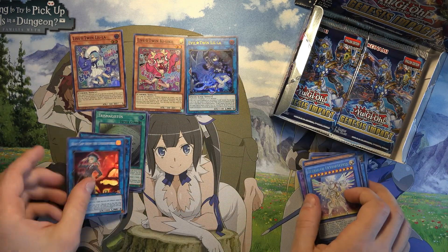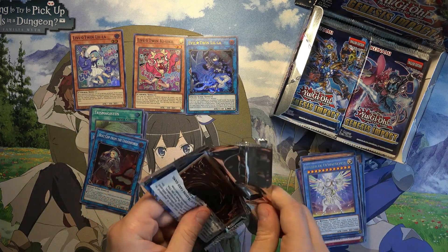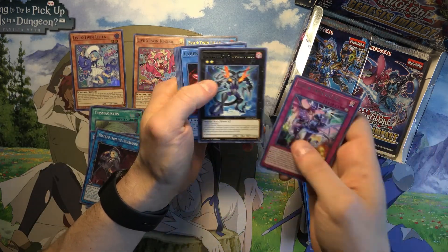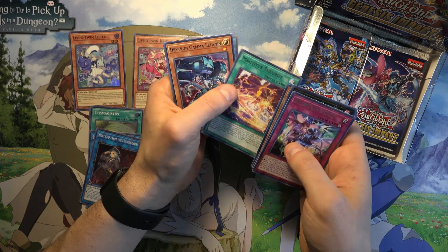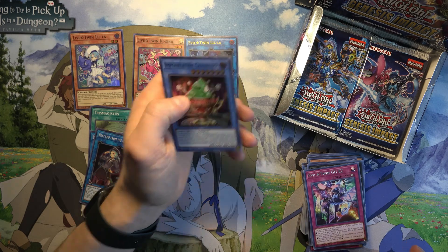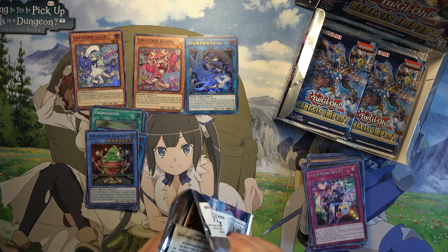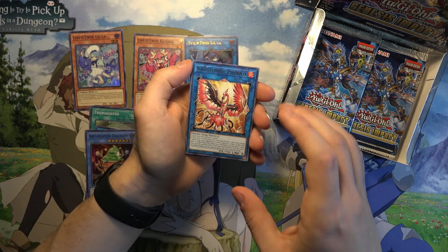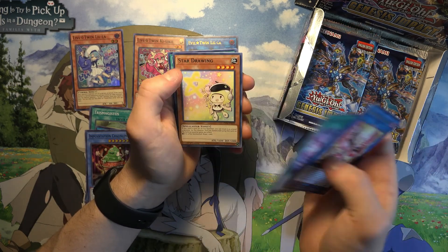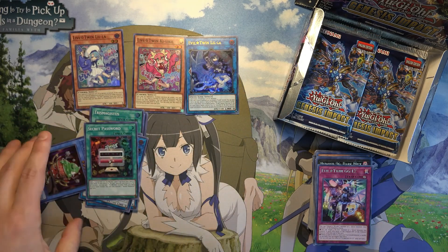And another beat cup. Incantation Chalice Slime. Oh, there's a Phoenix — it's a pretty good one. And Secret Password — I think that's an Evil Twins card.